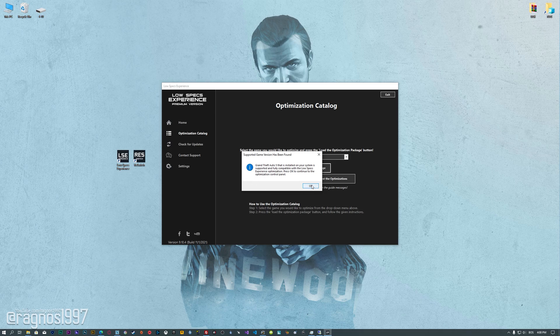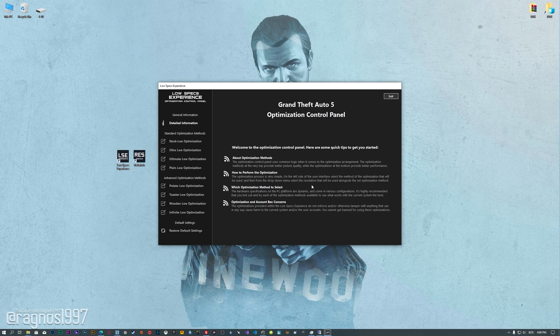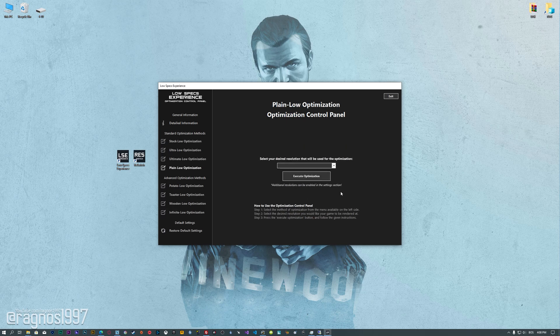Low Specs Experience will now automatically check if the game version currently installed is supported by this optimization. If it is, press OK and the optimization control panel will load. When the optimization control panel loads, simply select the method of optimization and the resolution you would like to render your game at. This is something you will need to experiment on your own in order to see what works for your system the best.